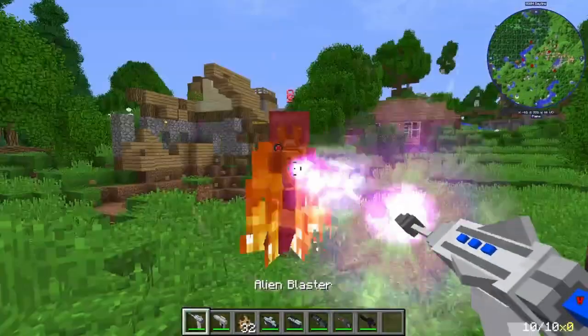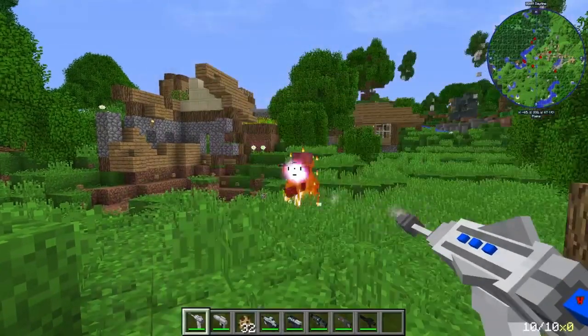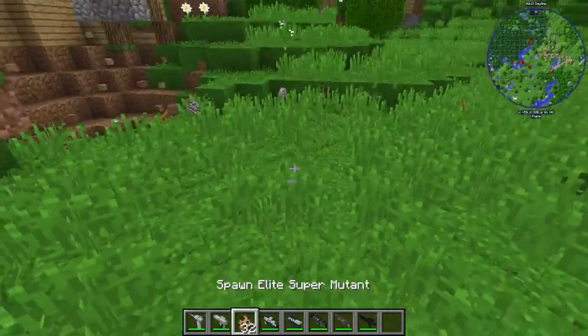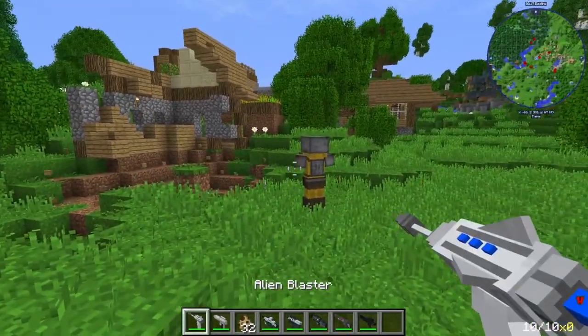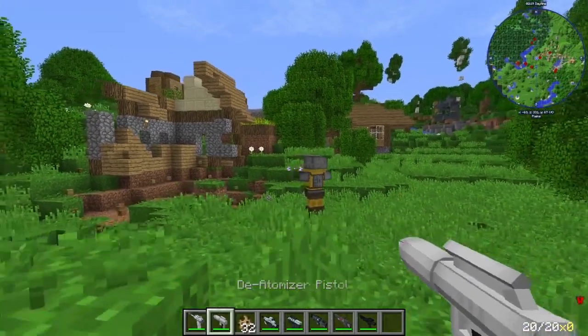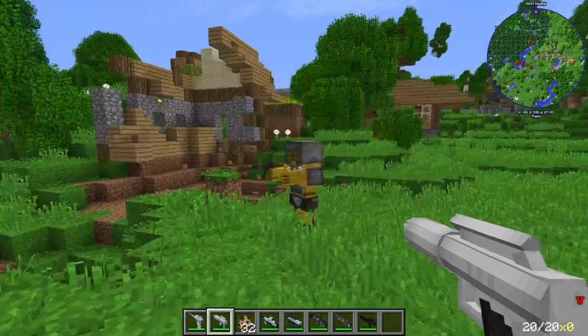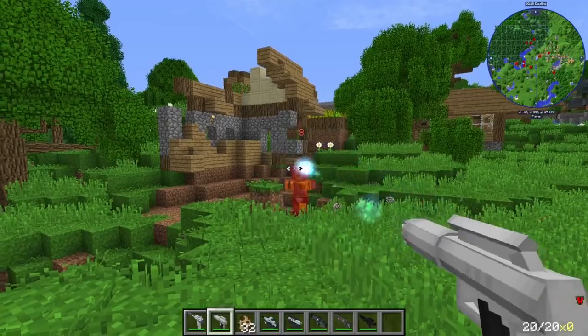Next, we have the Alien Blaster. That is a bright animation that fills up your whole screen, almost. That's pretty cool, nice animation once again. Next, we have the De-Automizer pistol, which I think is from Men in Black, if I remember correctly. Pretty cool. Pretty nice.